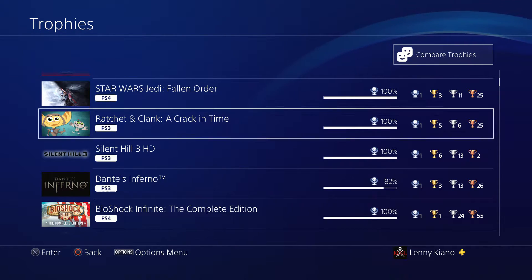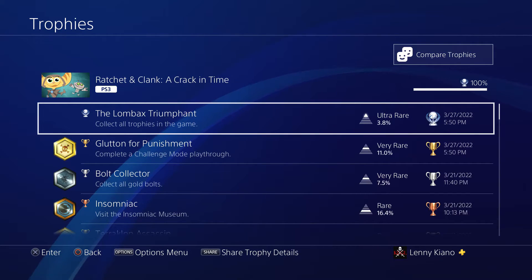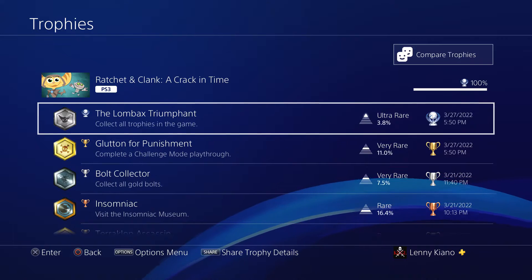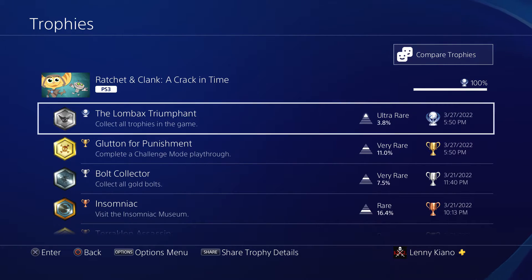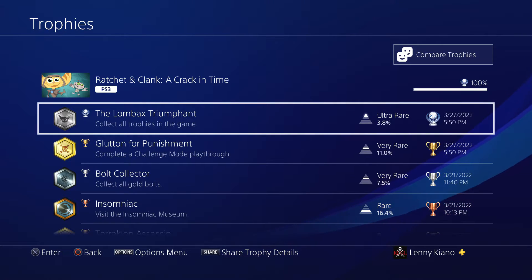Trophy number 57 was Ratchet & Clank: A Crack in Time on PS3. At this point I was mainly going through PS3 games since there are so many I haven't played. It's a 3 out of 10 difficulty, two playthroughs, and about 25 hours. You need two playthroughs because you have to beat the game normally, then unlock Challenge Mode and beat it again. A cool feature is being able to fly your spaceship between different planets.